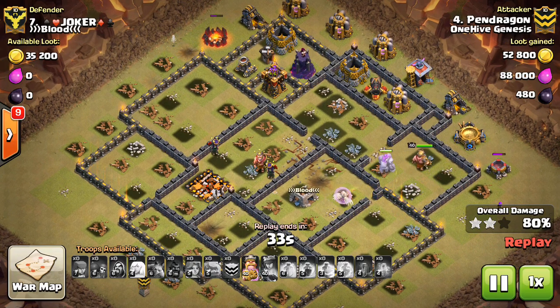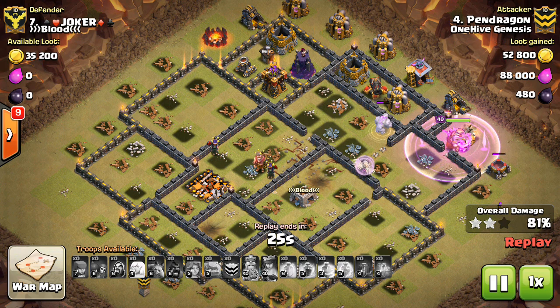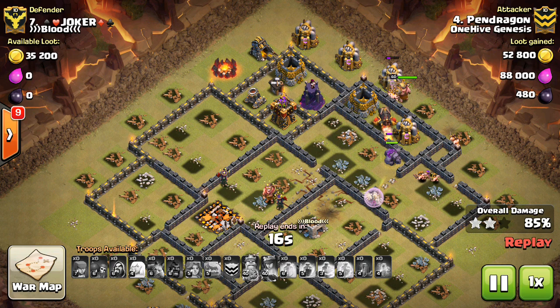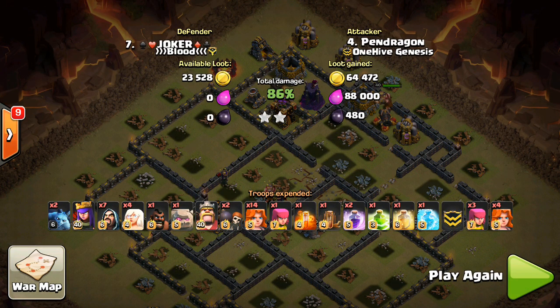You'll usually need your rage for most parts of the base, especially near the core where there's a lot of HP and defenses. But if you have the spell space — for example, if you can do a cheaper Queen walk using one or even no rages — that's huge, because it lets you bring extra spells for your Valks including that freeze-heal combo. That really opens up a three-star possibility: midway through the attack at the critical moment you can freeze an Inferno Tower along with nearby defenses, heroes, or CC troops, then drop the heal and your Valks are nearly back to full health.